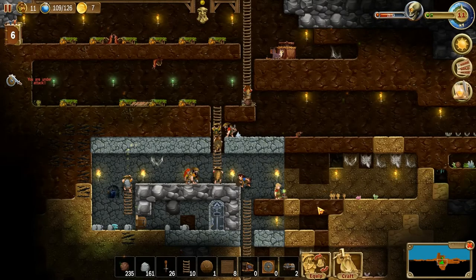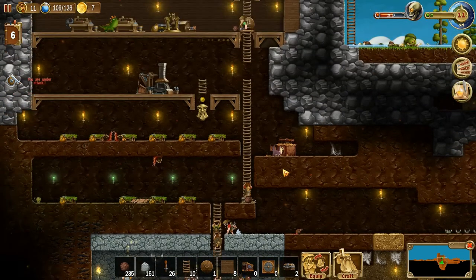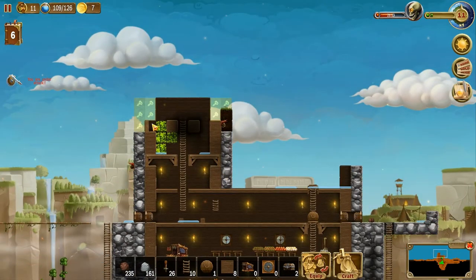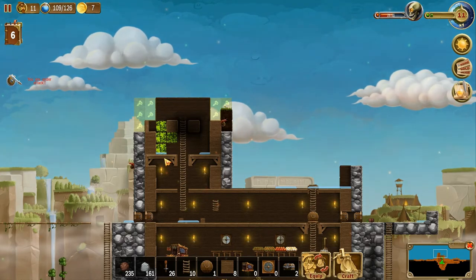Hey folks, this is Noble Rambler and Mrs. Rambler, and we're back to Craft the World. This time I've been informed we're going to get this tower done because it's ugly, so we're going to get this one finished. Let's get the game going.